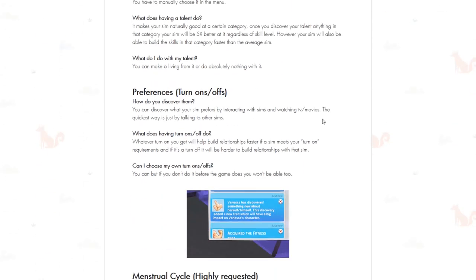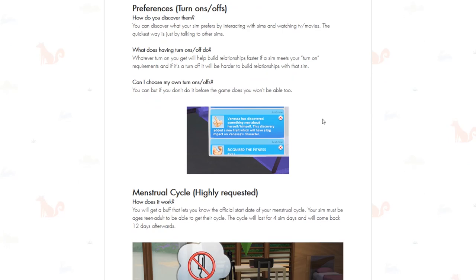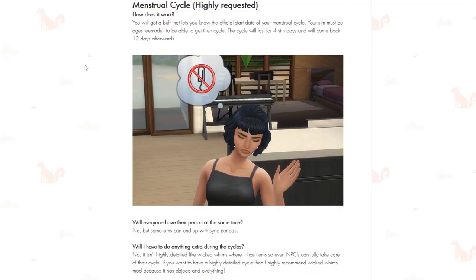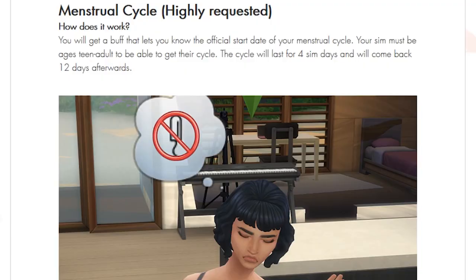Then we have preferences for relationships — your sims have turn-ons and turn-offs, discovered by interacting with sims or watching TV and movies. You can also choose your own turn-ons and turn-offs but you have to do it before the game assigns them for you. If a sim meets your turn-on requirements it will be easier to build relationships with them, and harder if they meet the turn-off requirements. Then we have the menstrual cycle — the cycle will come every 12 sim days and last for a few days, for sims ages teen to adult.